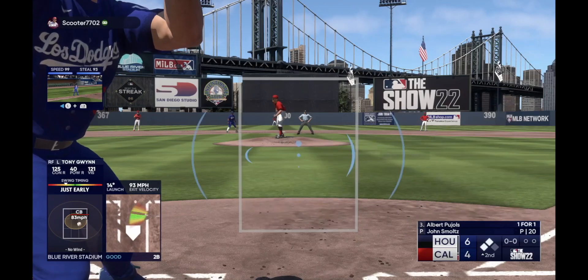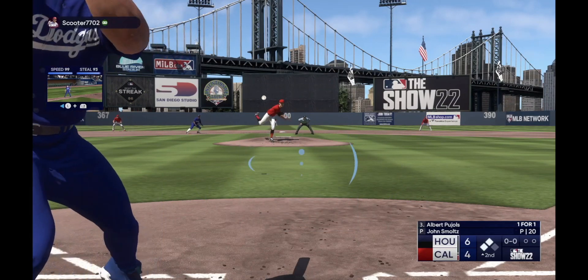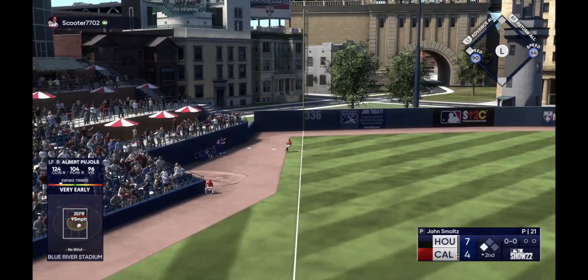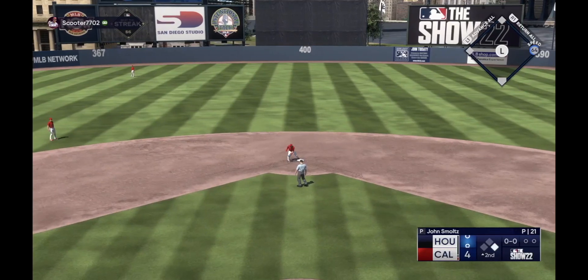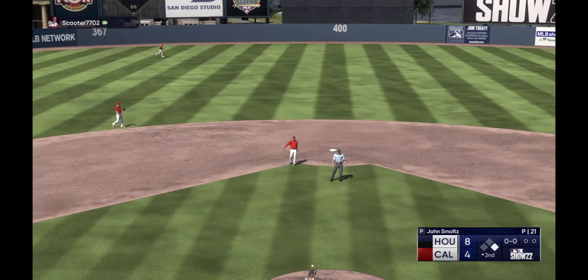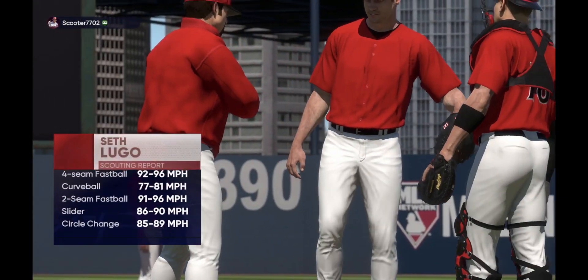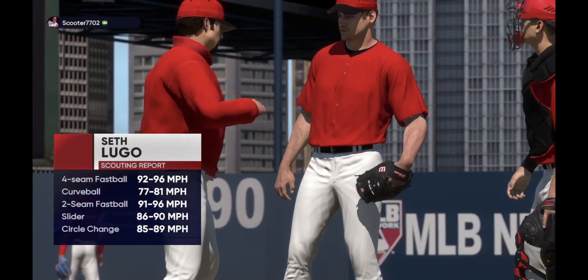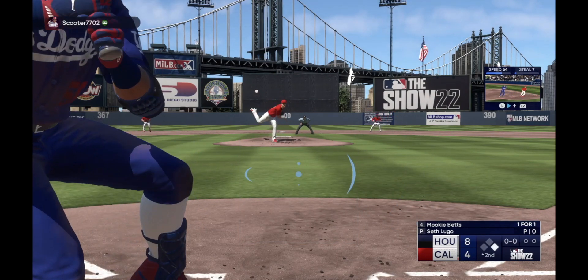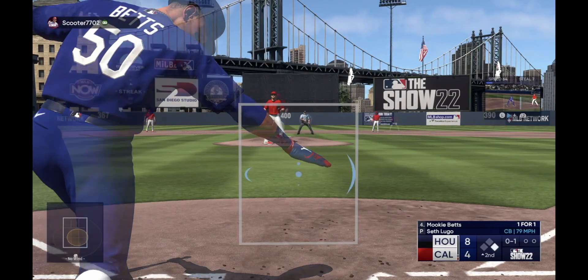There's no outs so I hold Turner at third even though he has 99 speed — why risk it with no outs? Albert Pujols is up and gets a nice line drive past the third base line. What I like to do is generally use a contact swing. There are some instances, like with Albert Pujols up — who has monster power — with no outs and two guys in scoring position, I'll use the circle button for a contact swing. I don't even want a home run, I just want something to the outfield to score a run, and I get a nice two-RBI base hit down the line.